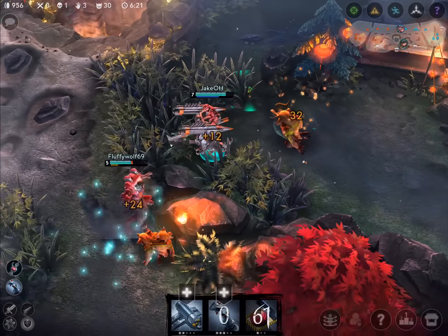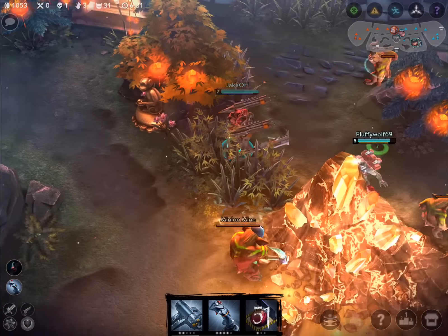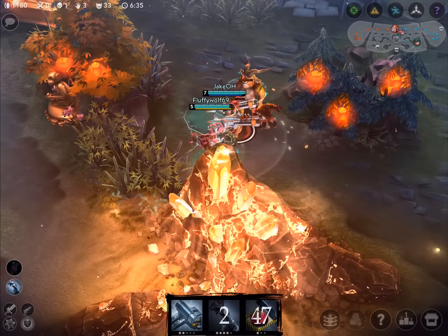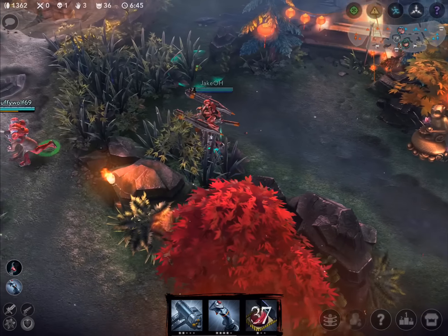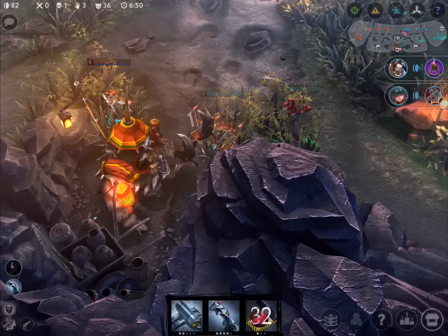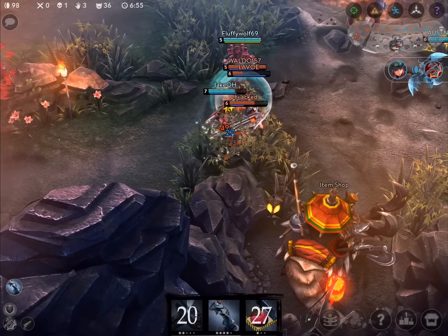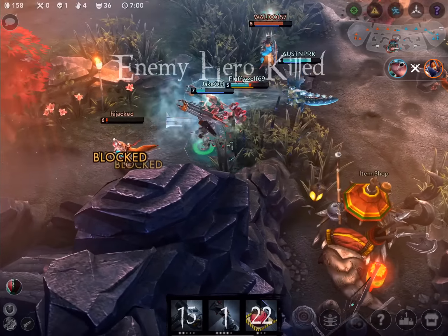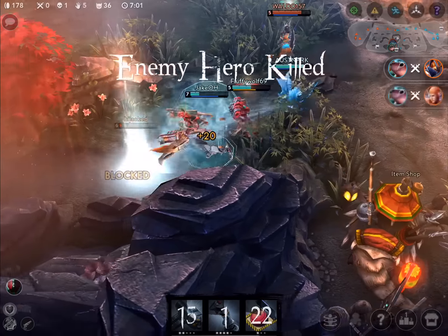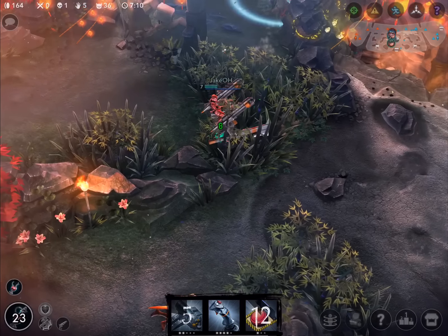I grab that minion mine — it's nice and full, waiting on us. Beat it up, take it down, get a decent payout. Back to the store — I'm waiting on this Sorrow Blade. I've got a little over a thousand gold, I need 1300 for the Sorrow Blade. It's expensive but it's worth it — it's nasty. I grab it, see them in the bush, jump in and stun a couple. I do land on a scout mine which stinks, but Vox goes down, Taka goes down. Catherine does get away. As long as I win the fight and make it out alive, it's all good.